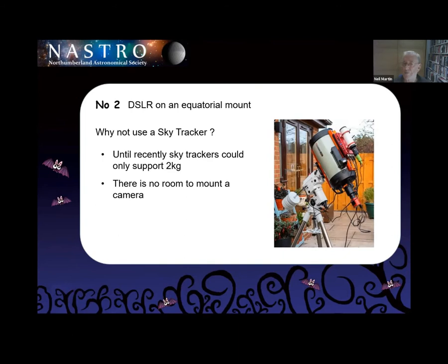Plus, I had no room on my scope to actually mount the camera. One of the things I used to do when I had the CPC — which was a fork mount — because I didn't have it automated, I'd put the camera on the top on a shoe, look through the lens of the telescope, and manually guide it. Then later on I could use my guide camera, stick it in, and use the telescope as the guide.